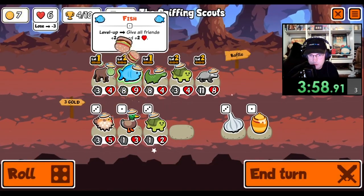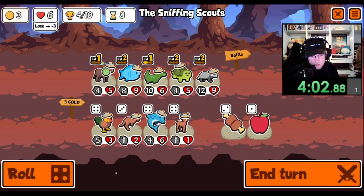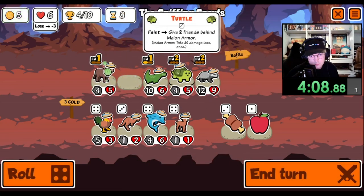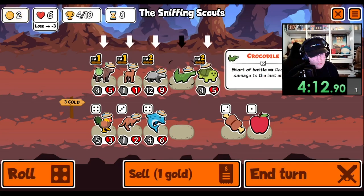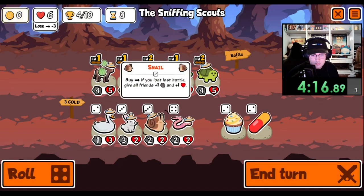Level you up. Another crocodile. Sell you. Keep it frozen.